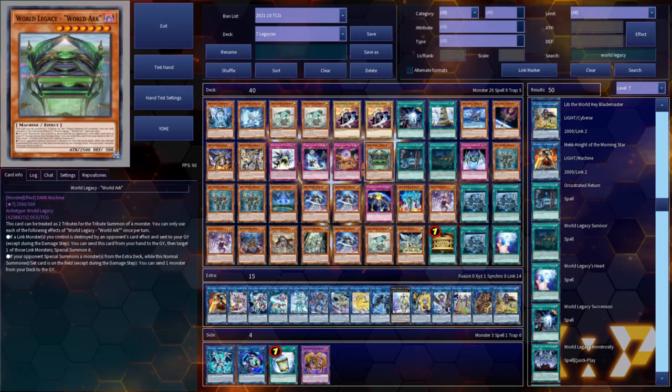World Legacy World Arc is a card that works alongside Orchestrated Climax. If you want to protect your links from destruction, World Legacy World Arc has you covered. You can add it with Orchestrated Climax, World Legacy World Chalice, Mech Knight Morning Star, or World Legacy Survivor. This is one of your most defensive cards — you generally add it when setting up your board and negation to give your link monsters protection from destruction.